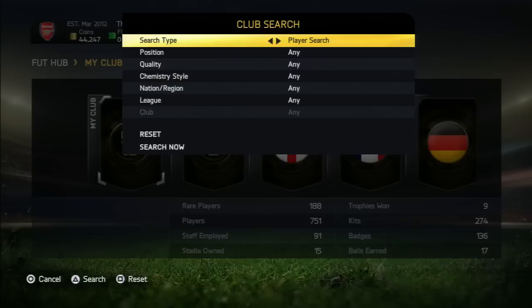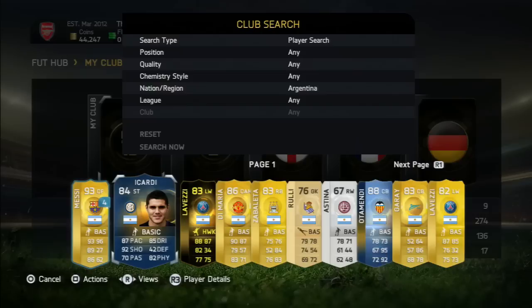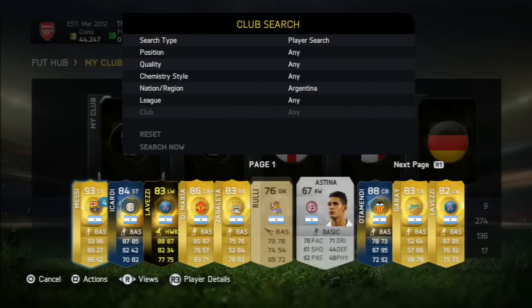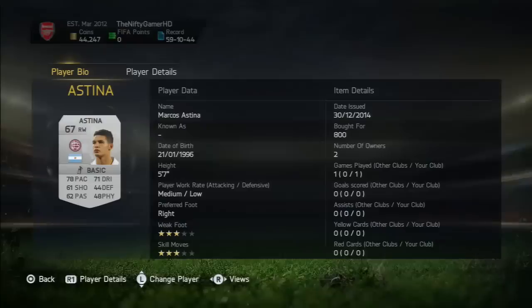So what you want to do is go through your club — put Nation, Argentinian — and see who you've actually got. I don't think I've got any bronze players, I think I've sold them already. But I've got Team of the Season Cardi, Inform Etsy, Di Maria, Zabaleta, Ruli, and Astina. I'm going to try and sell Astina and Ruli on for a little bit more. I brought Ruli for 2.5k and Astina for 800 — I'll see how much they both go for.